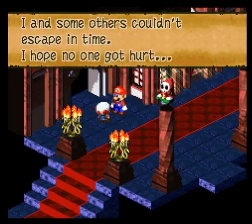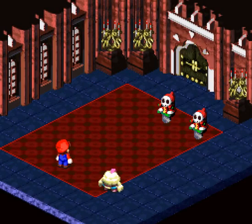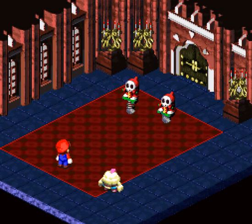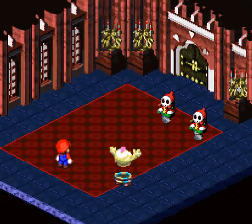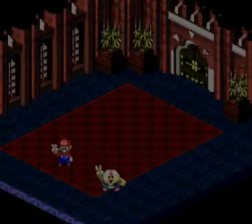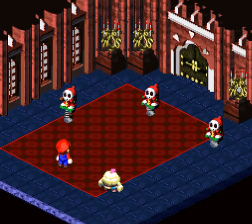Everyone's hiding in the princess's bedroom. We'll definitely stop by there in a second. For now, let's help this Vault Guard. Before we help them completely, we should definitely check in the Vault. Let's see if they left any goodies down there.